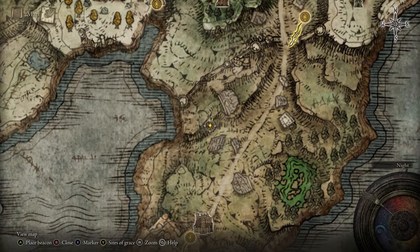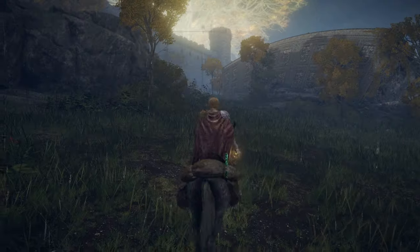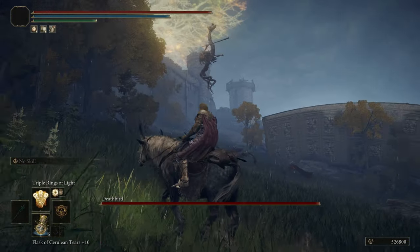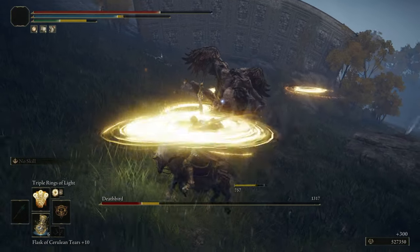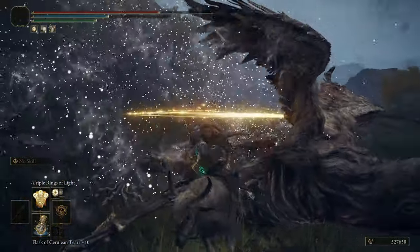Once you get up to right about here is where the Deathbird spawns, so that's where you'll trigger it. You can see him there, and once he's slain he should drop us the Sacrificial Axe.